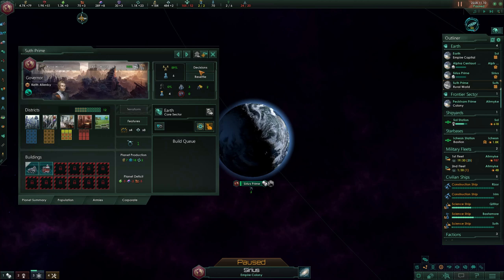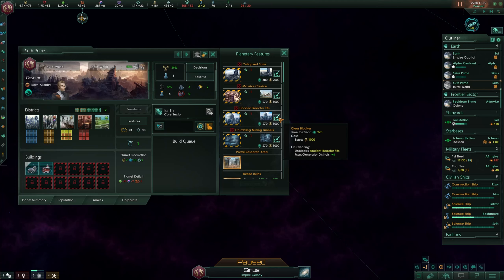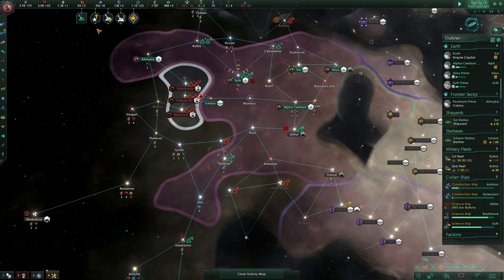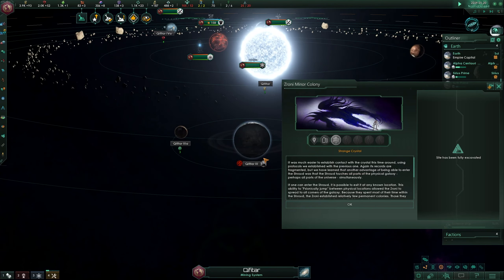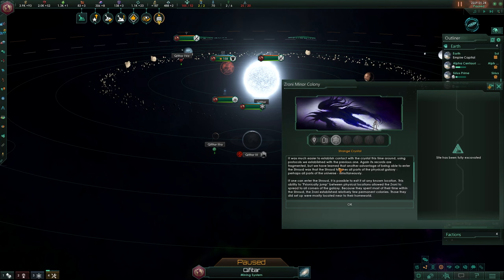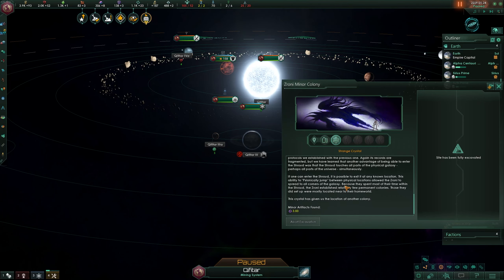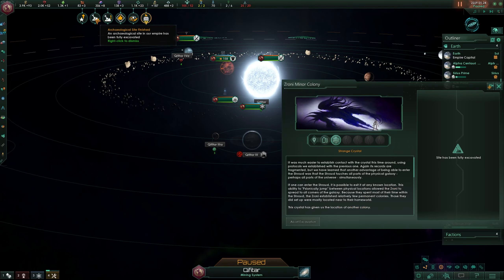In Sooth Prime we are full on the generator districts - with that we can unlock more of them, though a thousand investment is needed. Something big has happened: we have finished another archaeological site and the resolution has been passed - regular facilitation. It's about the strange crystals on this planet. It was much easier to establish contact with the crystal this time using protocols from the previous one. Again its records are fragmented - if one can enter the shroud it is possible to exit at any known location. This ability to psionically jump allows the Sroni to spread to all corners of the galaxy. We find three more minor artifacts.